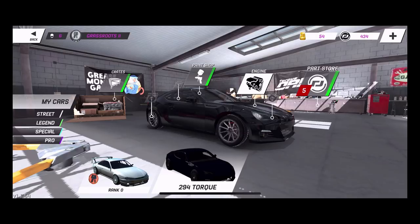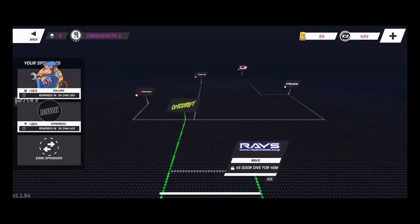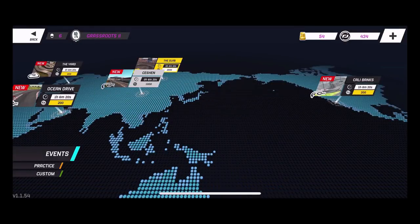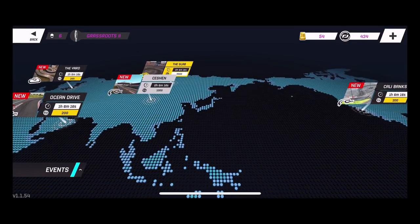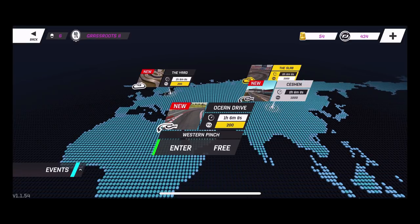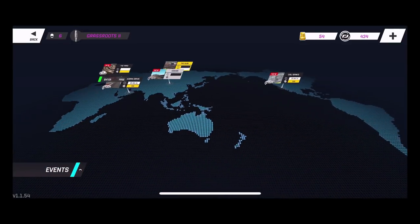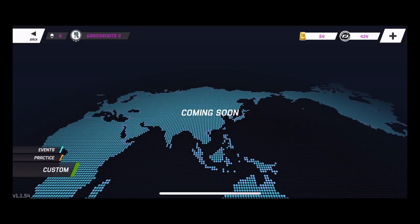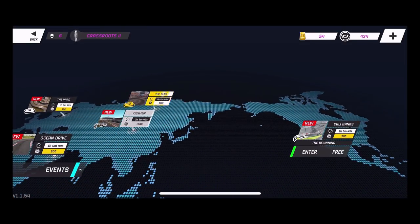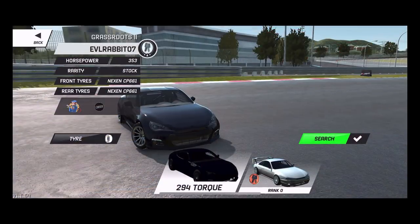We might as well buy the exhaust while we're here - instant buying and installing it on the car. We are running the BRZ right now because of the reset. They did add a couple sponsors including a new one up in the tree, and I need to get my sponsorships back. Looking at the race grid we've got Cali Banks for 200, The Slab for 2,000, The Big M for 1,000, Western Pinch, and the Yard Reverse. There are more events now and more track variations.